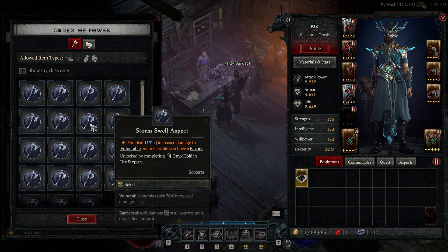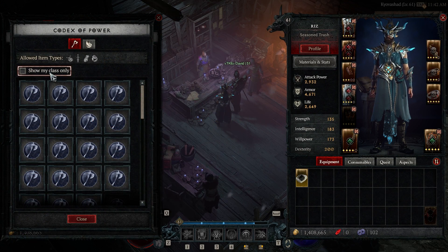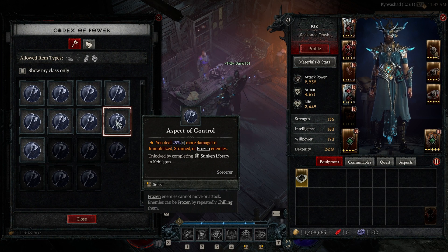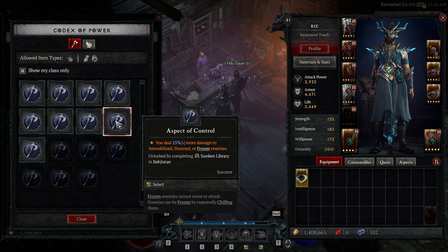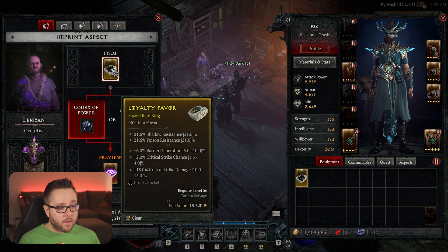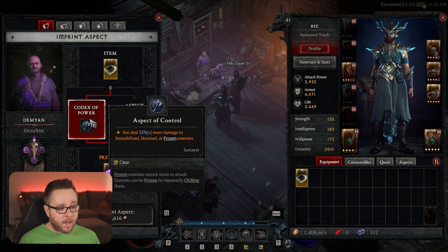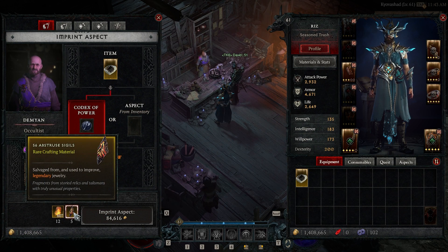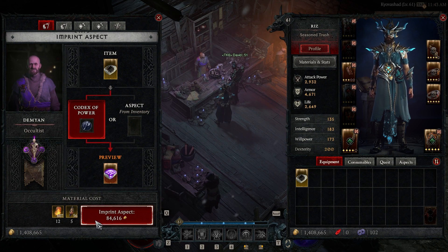With the Codex of Power, it'll give you all of these options. You can show only the options for your class and see what you have unlocked. Here's the power we have on the ring we currently have equipped, but we want it on the yellow we just found. We can click here and it'll show you this item plus this Codex of Power entry gives you a new item with that same power. It costs 12 Veiled Crystals, 5 Abstruse Sigils, plus a gold cost.